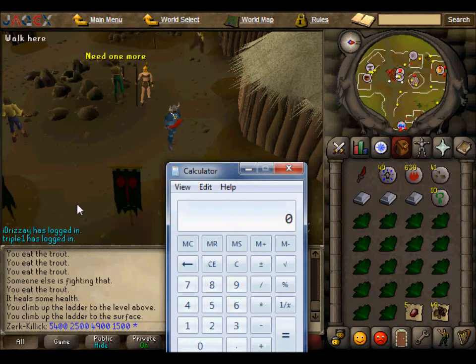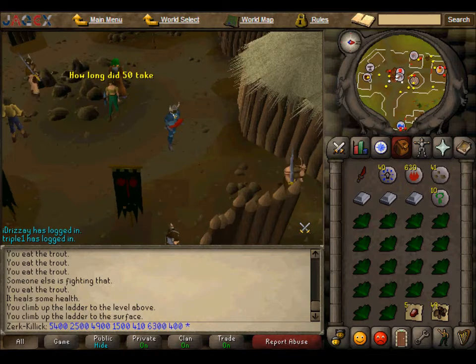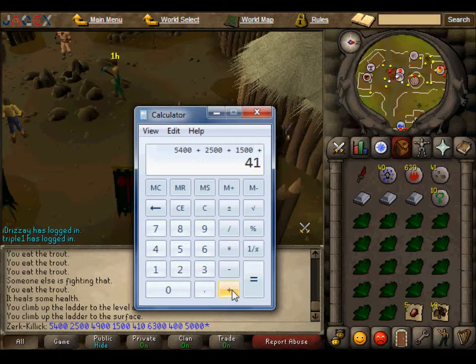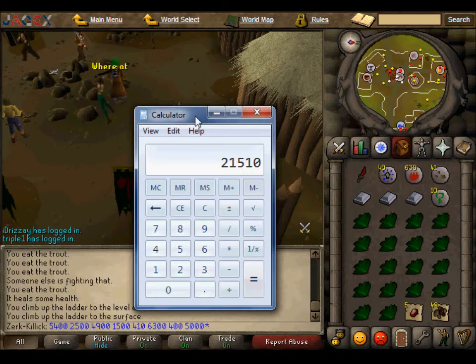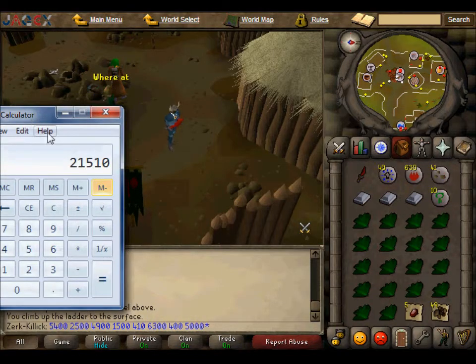I advise everyone to do this, especially if you've just started up — some people have started up late, this is the best way to start. People go all the way down to get 10k, get the 10k, then just hop back up the ladders and do that. You get about 30k an inventory — 40k just made right there — you can nearly buy yourself a rune scimitar. It came to about 20-something K. There it is — it was 21k. I was wriggling it around because I was so surprised how much it was. 21k guys — that is amazing money.